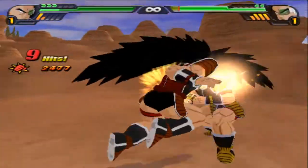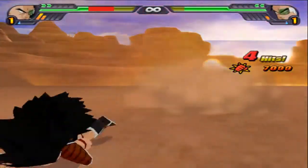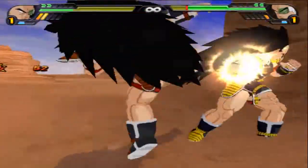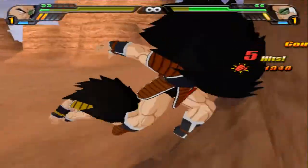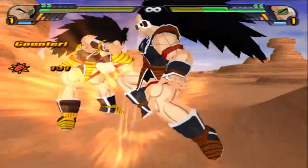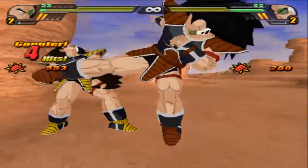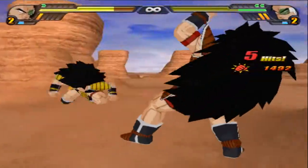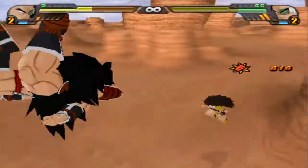Majin Buu does some kind of weird twirly kick. Here's a present from Gohan, connects for 7k points of damage. Majin Buu is kind of just hopping around, trying to find an opening because Gohan keeps blocking. Looks like Majin Buu is kind of just out-meleeing Gohan. Gohan with that guard break though. Gohan in the lead about half a bar.